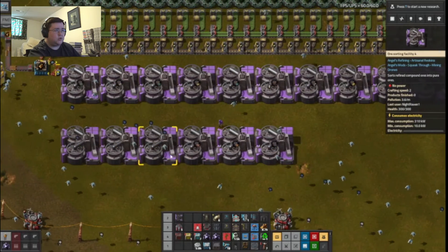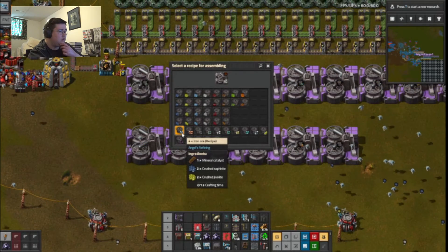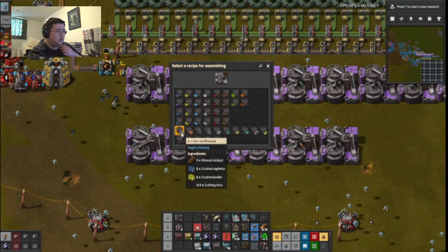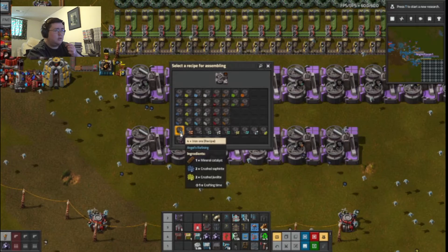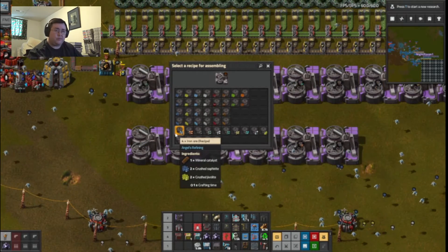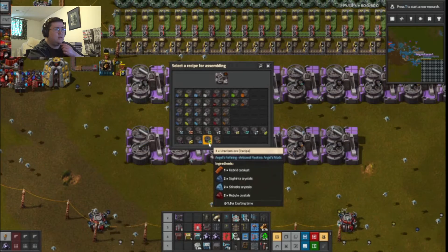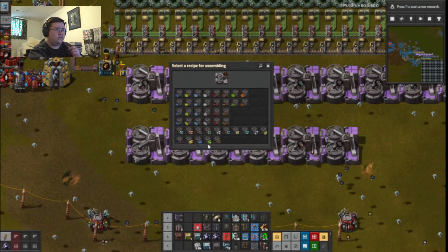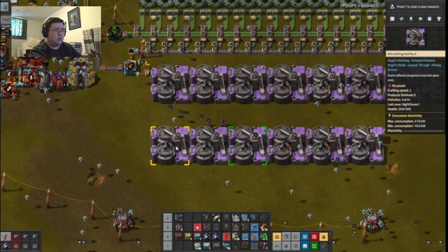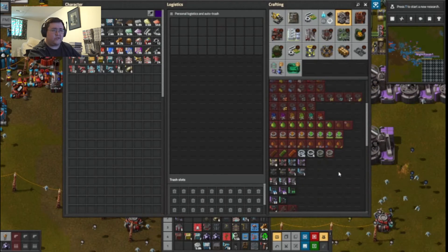Copper will be two machines. Should it be two machines? I know I'm going to need copper ore for brass and bronze, so that would make sense. And I know I need several iron for quite a few things.